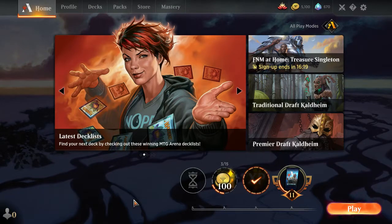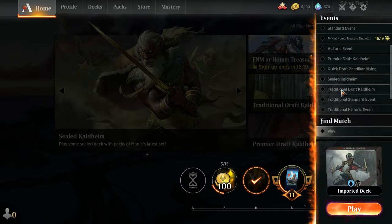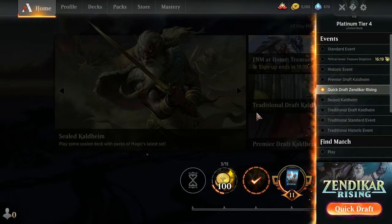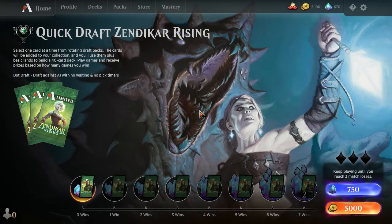This is Alan recording another comprehensive Magic: The Gathering Arena draft video. I don't have enough gems to do Kaldheim, but I did save up 5k gold, so we'll be doing another bot draft in the meantime. This isn't over for Zendikar Rising — we get to squeeze in maybe one or two more drafts before it's over, then hopefully get up to seven wins to pay for a Kaldheim draft.